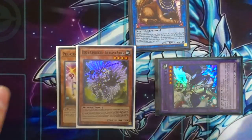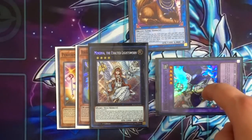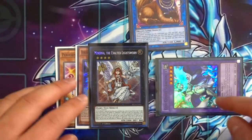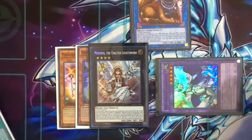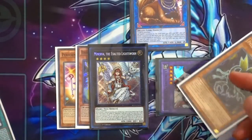Now you have two level-four monsters on the board — overlay them to make a one-card Minerva. You also still have an additional normal summon from Seraphinite's effect. So if you have Raiden in hand, you can normal summon Raiden, make Omega, and just go from there. Off just one card you have Minerva — absolutely insane. This is why Orphys Scorpio is so good: instant access to Minerva plus an additional normal summon.